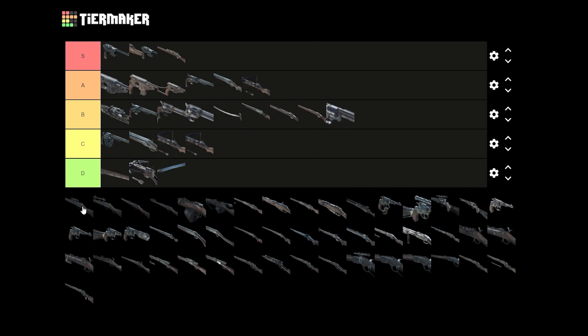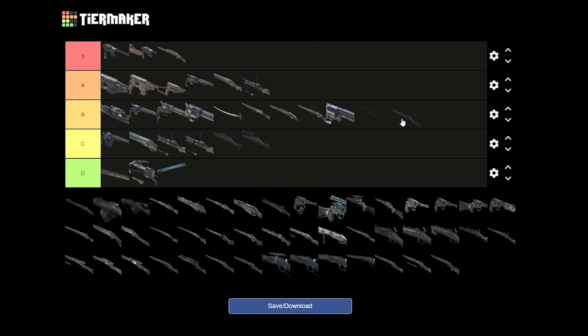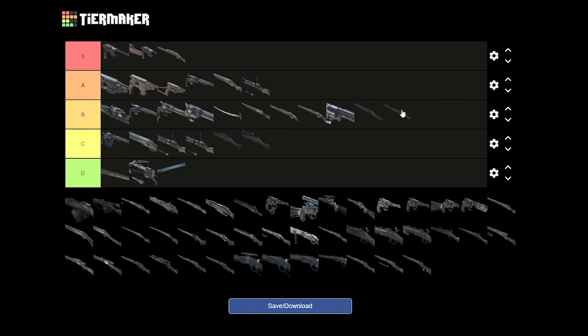We got the Martini Henry Deadeye. I don't really like it because of the bullet speed — it's 410, same as Uppercut. So the scoped version I would put C tier. But the normal Martini is gonna be pretty good, so I put it on B tier — just because it doesn't have scope and I like the open sights with nothing blocking. The Martini Henry with Riposte — that's definitely B tier also. It can be really good and I think it's the best bayonet version for the large slot weapon. Actually, I'll put it on A tier.